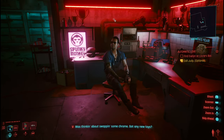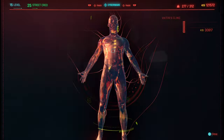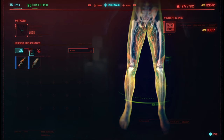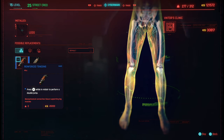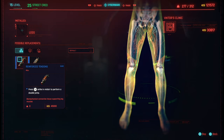Once you go to Viktor, say 'I'm thinking about swapping some chrome, you got any new toys?' and have a look. Head over to the Legs section, and you can either get the Reinforced Tendons, which performs the double jump, or you can get the Fortified Ankles.